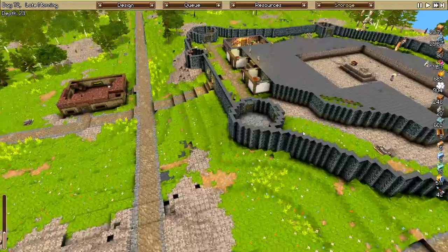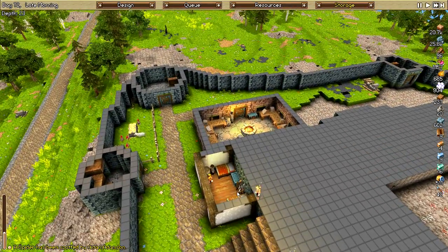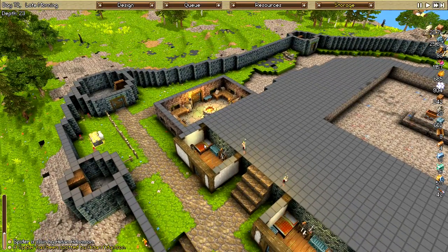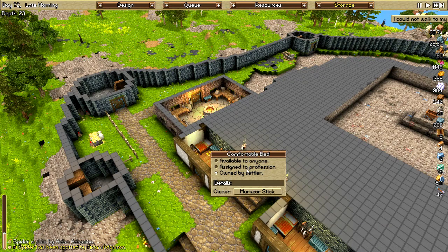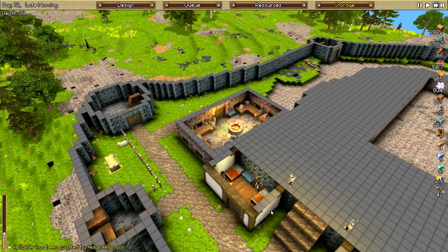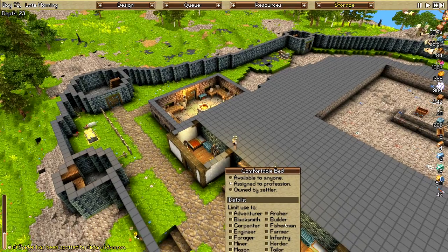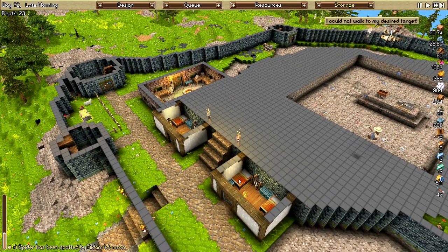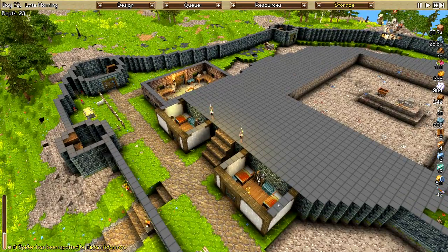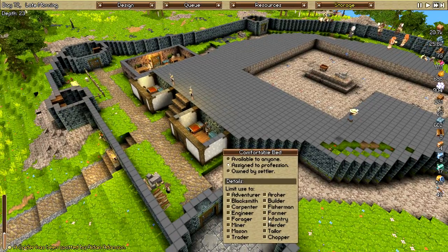I set all those patrol routes to request two infantry so that they will have a little bit better coverage and give more people stuff to do. They've been just wrecking face honestly. What I'm going to do here - since they're all out on patrol - these beds I'm going to change to profession infantry. So instead of being owned by a particular person, I think it's actually going to be way more efficient to just have them owned by the infantry profession. I apologize to those whose beds I am taking - however, you did sign up to be infantry, so just shut up and do what you're told.